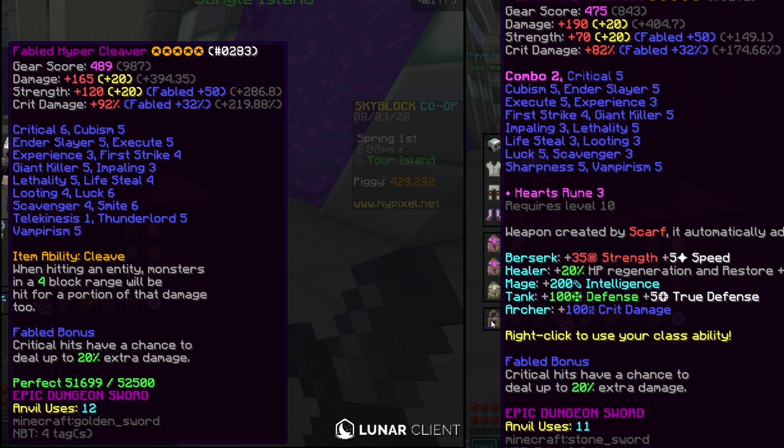However, the hypercleaver has 50 more strength than the adaptive blade, lessening the gap between the two. Both have 92 crit damage, assuming we add crit 6 for the adaptive blade. Overall, the stats are very similar between these two swords. I would say the adaptive blade will deal more damage per swing than the hypercleaver, but the abilities are where things get spicy.